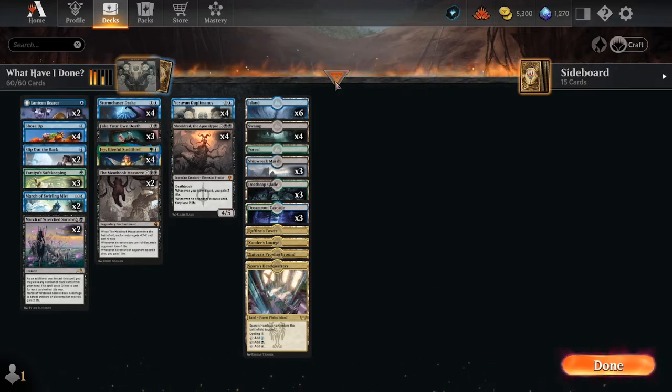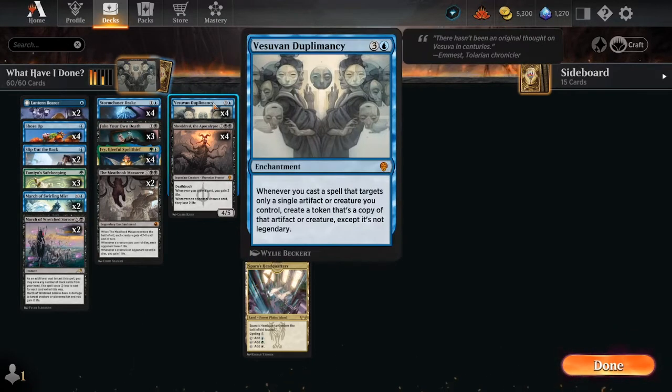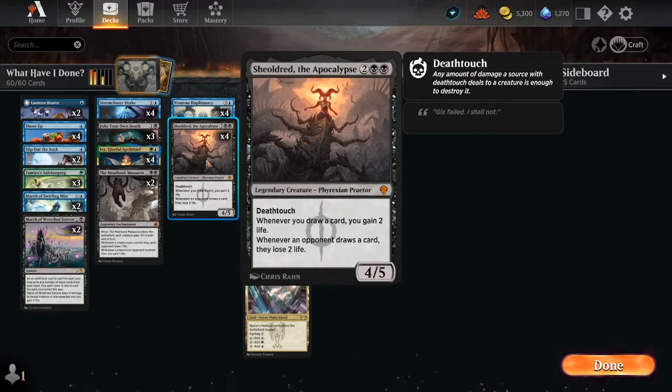Let me explain. This card right here - Vesuvan Duplomancy: whenever you cast a spell that targets only a single artifact or creature you control, create a token that's a copy of that artifact or creature, except it's not legendary. See where we're going with this? Shieldred - what's better than having one Shieldred on the board? Many Sheldreds on the board.